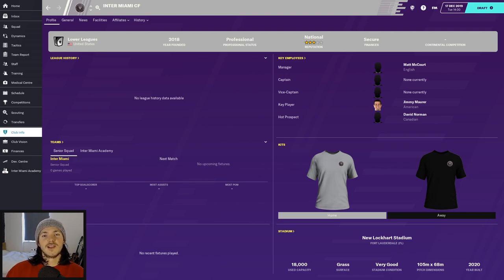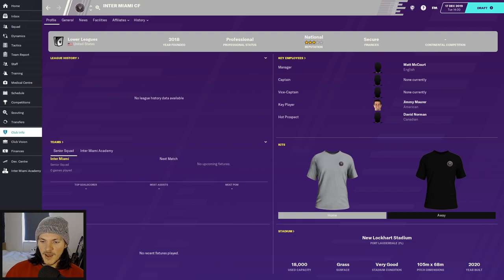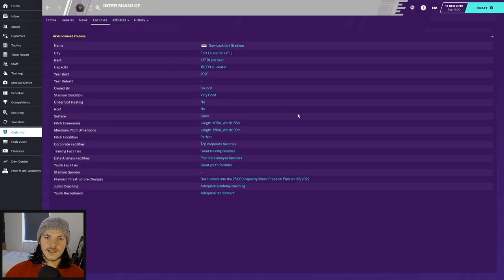Welcome to the new series — Inter Miami! Year founded: 2018, totally new MLS club set up by David Beckham. Professional status, five-star reputation, secure finances. The current stadium is Fort Lauderdale, which we're renting — an 18,000-seater — and we're due to move into Miami Freedom Park on 1st/2nd 2022, which has a 25,000 capacity.